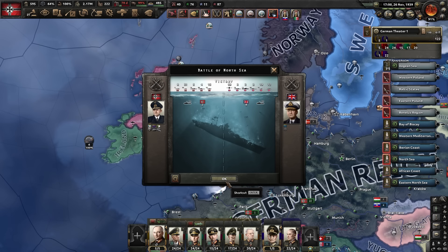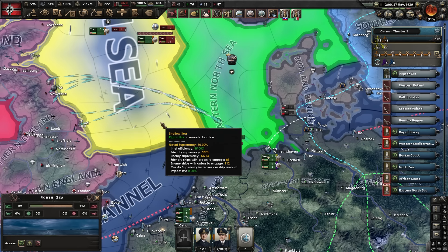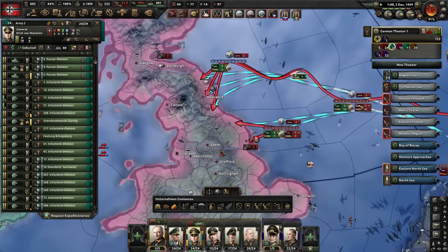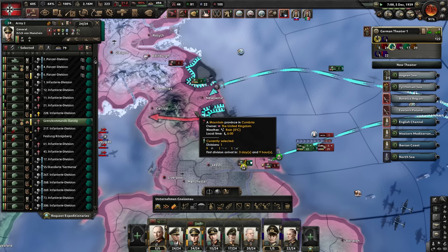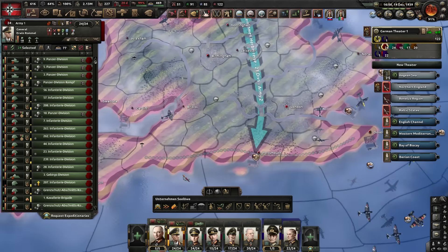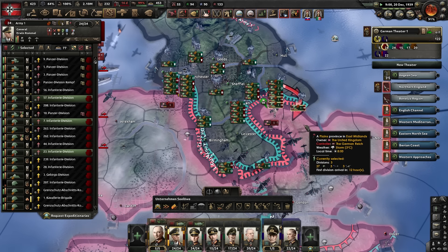Screw it — let's force the Kriegsmarine around. Yellow again — still waiting for naval supremacy. There we go, we are off! On to the Brits — sorry, Geordies, we are coming. Let's quickly push out; no one at home to stop us, which is nice. Split them in two, beeline for the coast, making our way down south. Rommel's also joined the push — bombing our way through, taking Birmingham and Leicester.